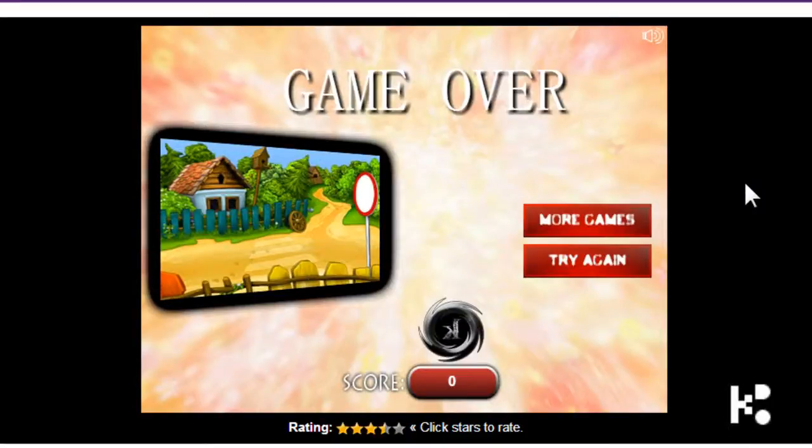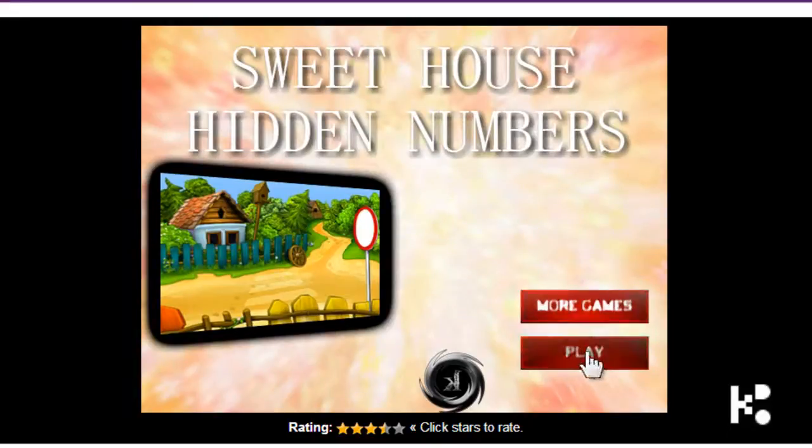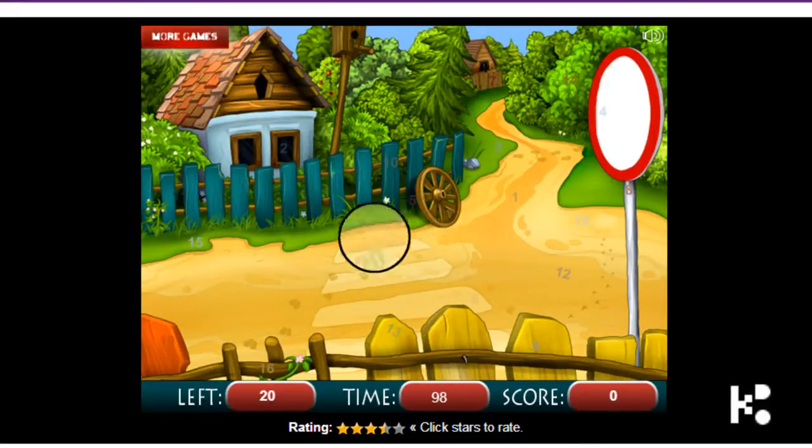This game is called Sweet House Hidden Number. Let's start playing. What you're going to do is use the magnifiers all around and look for numbers and click them. I found 16, 13, 9, and 12.